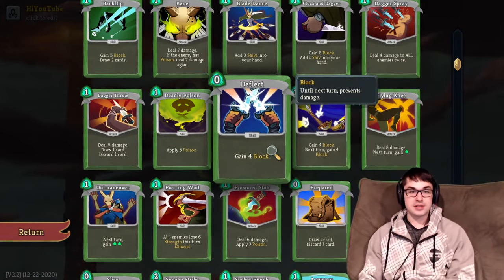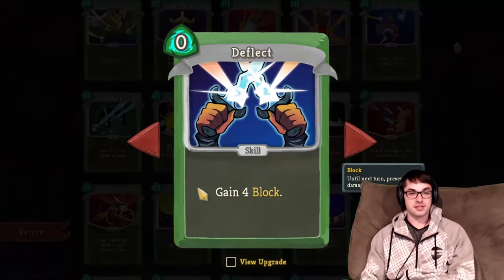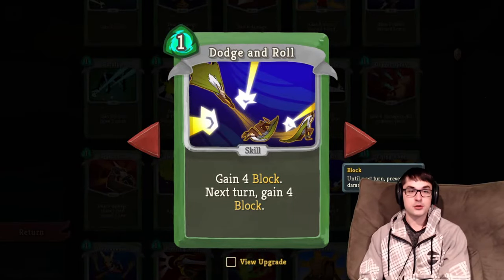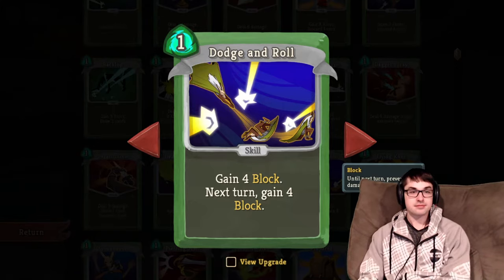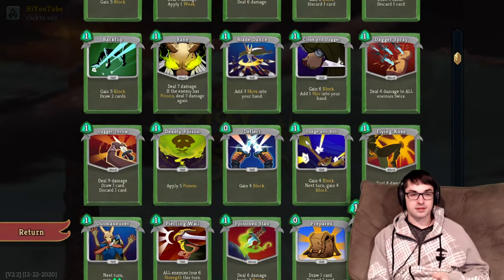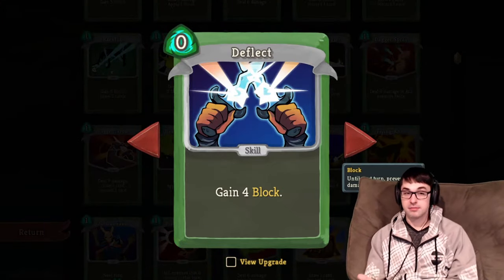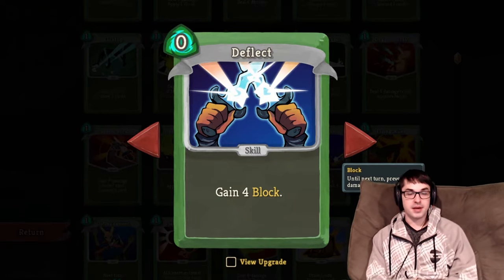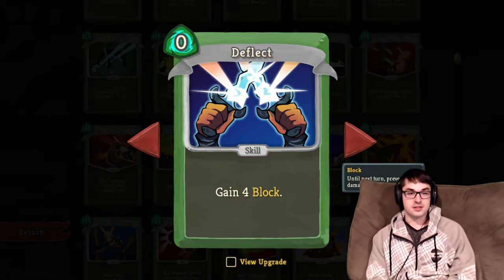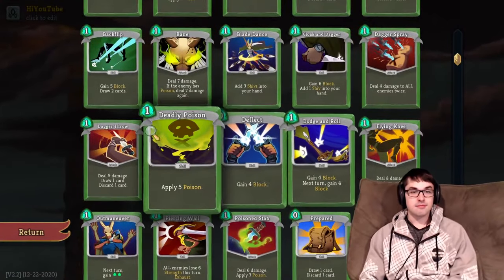Next, the two defensive commons: Deflect and Dodge and Roll. Both are pretty good ways to improve your block output. Deflect is a zero-cost, slightly worse Defend, while Dodge and Roll for one energy gives you four block on this turn and the next. Both are a reasonable improvement in defensive output with the Silent's starting deck, but they don't really help you handle the most serious threats of Act 1. Against the Gremlin Knob and the Lagavulin, these low-impact skills will really punish you — the Lagavulin penalizes your dexterity and the Gremlin Knob just gets angrier.